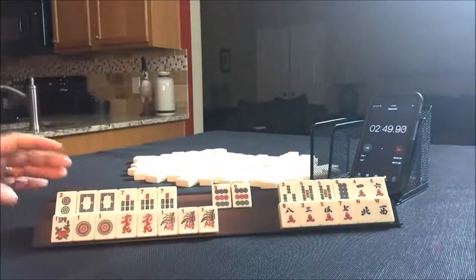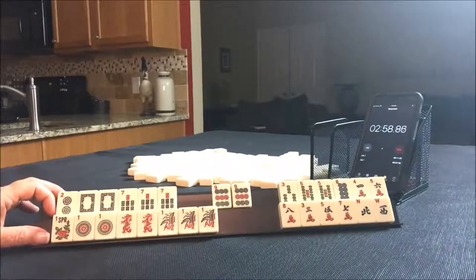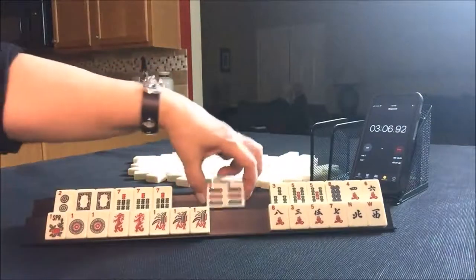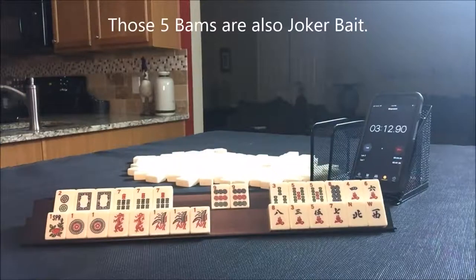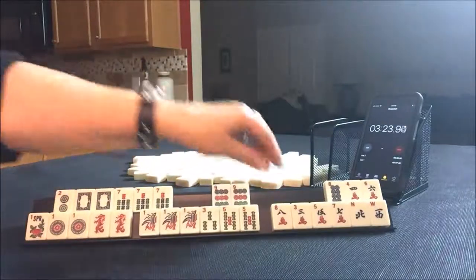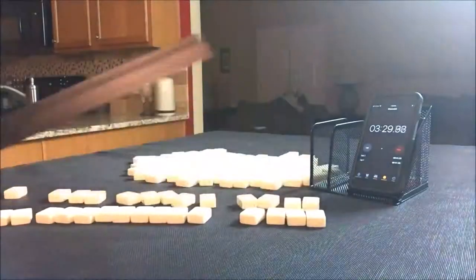Lap. I went way over. This was very difficult. If you would do something different here, let me know. This was very difficult. I think year and like numbers — like numbers, joker bait, all discards. I think I would hold these, maybe play one, three, five if this didn't come in. Wow, that was really hard. Let's do it again.